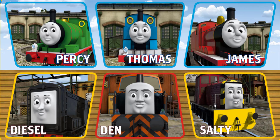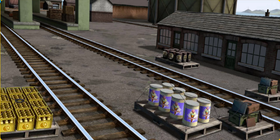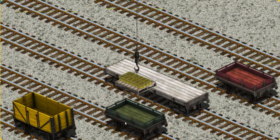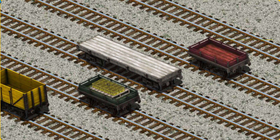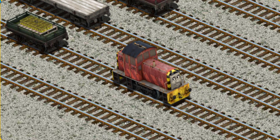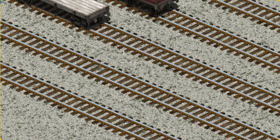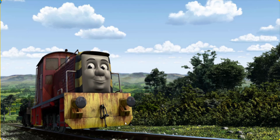It's a busy day at Brendam Docks. Thomas and his friends have many deliveries to make. Salty must deliver the bottles of lemonade to Knapford Station. Show Cranky where the bottles of lemonade are. You've found them! Let's lift and load. Now the cargo must be loaded. Show Cranky where the green flatbed is. There you go. Salty set out for Knapford Station.